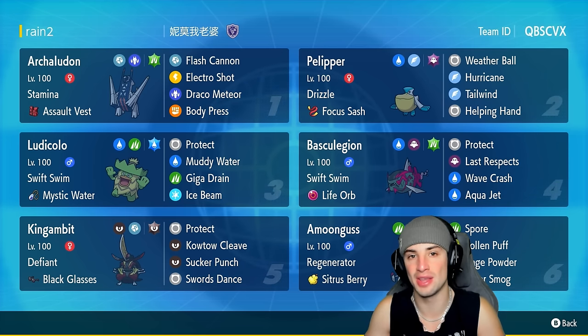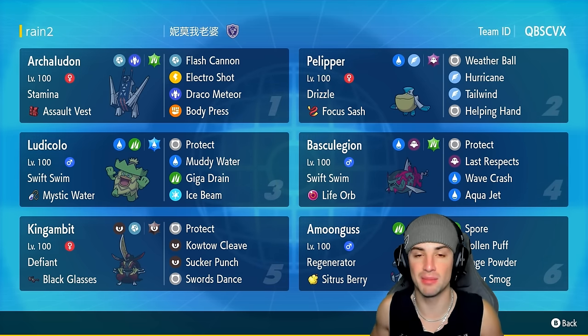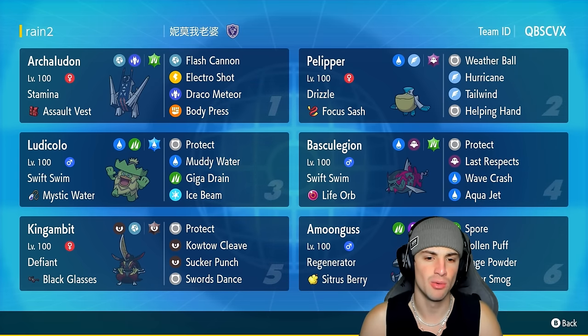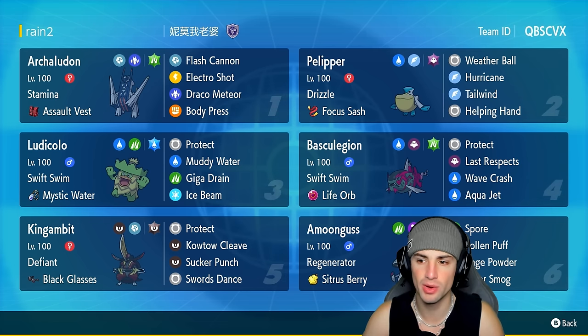Let's talk about this Ludicolo build. It is a Grass and Water type Pokémon, making it great with and against rain teams. It's got Swift Swim, Mystic Water as item, with Protect, Muddy Water, Giga Drain, and Ice Beam — one of the best move sets you can run on Ludicolo. Obviously we have Pelipper, who has been shining in Scarlet and Violet. This one's got Drizzle, Focus Sash, Weather Ball, Hurricane, Tailwind, and Helping Hand.